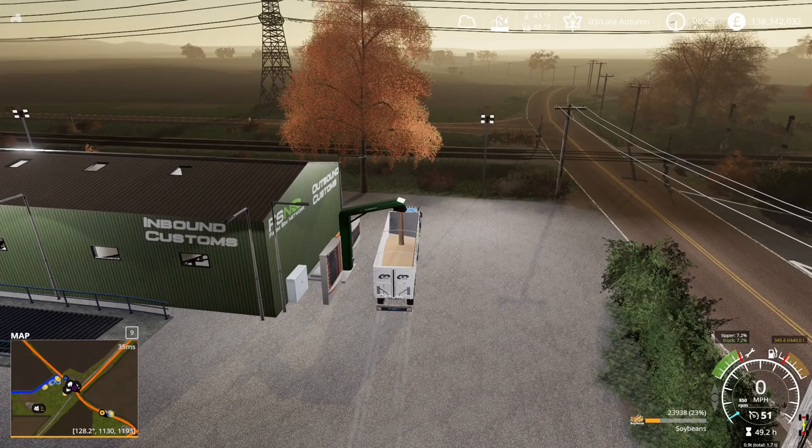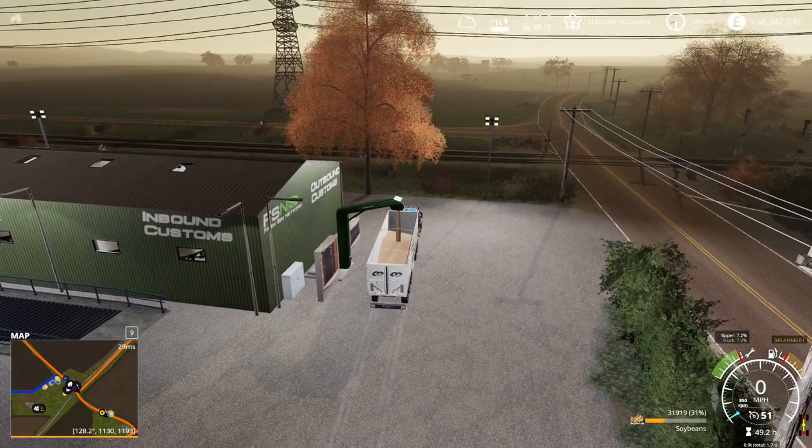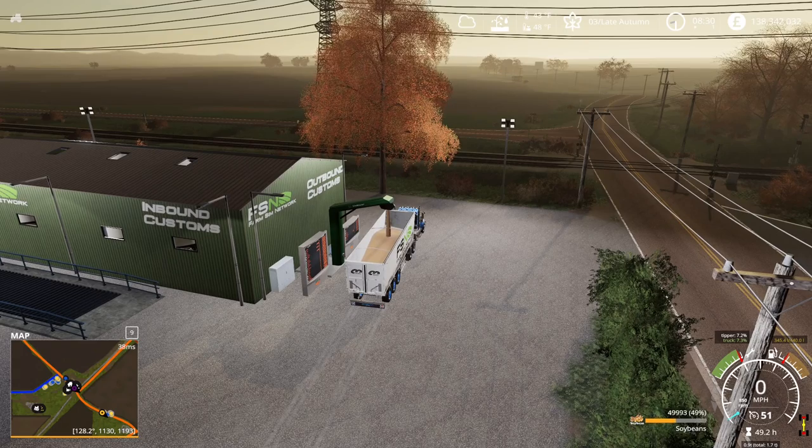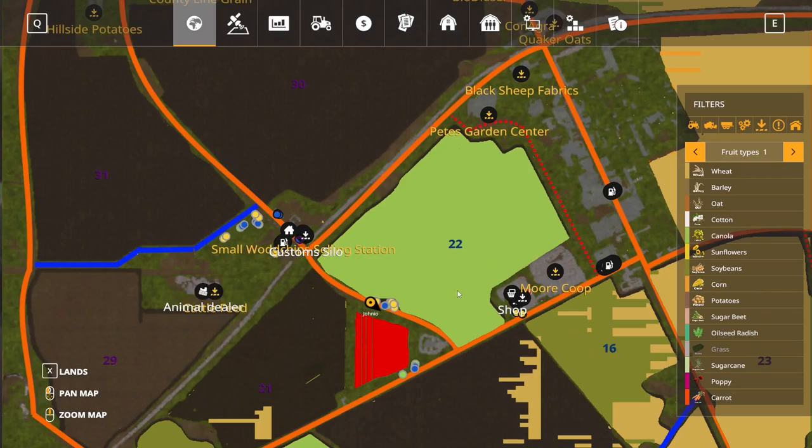It takes a bit to fill the truck — it's got 100,000 capacity. I know I mentioned that very early on in one of my initial Misty Hills videos as I was explaining FSN in general. What I'm going to do is take it down here to the co-op, just head south.